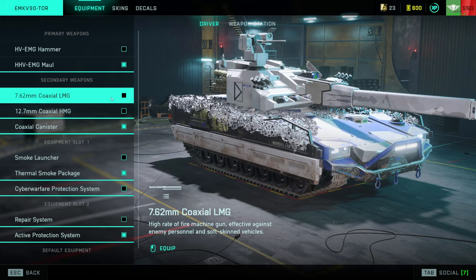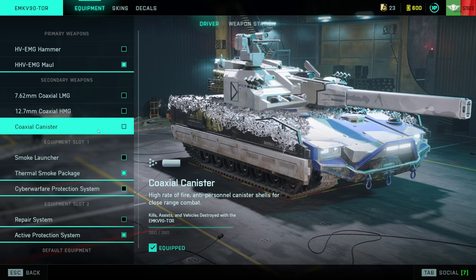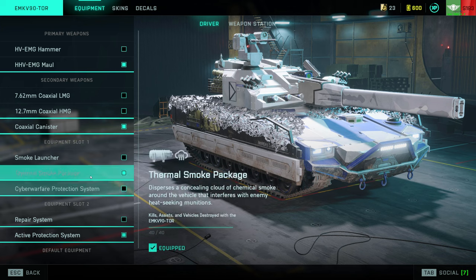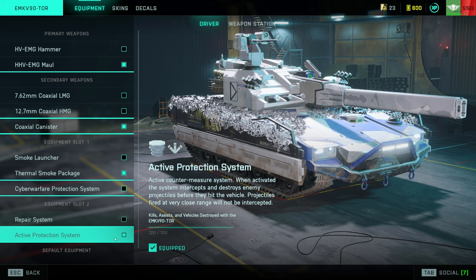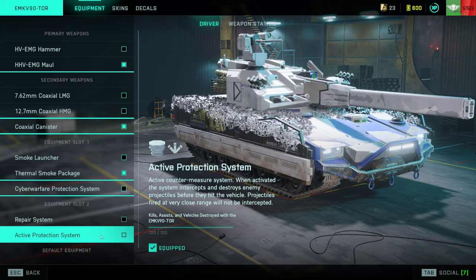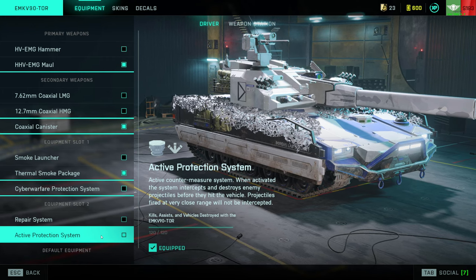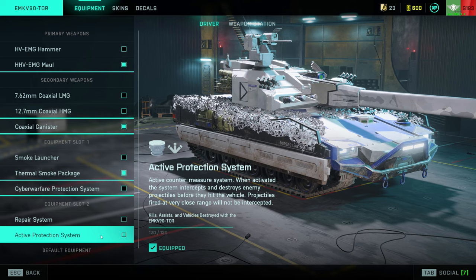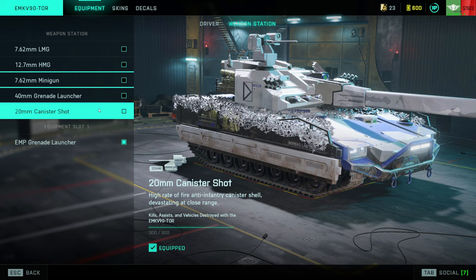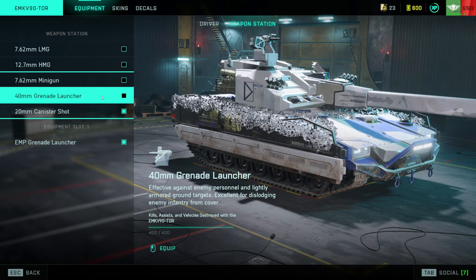On the secondary weapon front, they recently added the coaxial canister, which is kind of like a fast-firing shotgun. This thing is really powerful and very capable of one-shotting infantry, so this is what I like to use at the moment — though nothing is really wrong with using the HMG if you prefer that. Then once again, take the thermal smoke. Down here you have the repair system, but we've also got the active protection system, or APS, which basically stops any incoming projectile — anything that's going to do meaningful damage to your tank. It doesn't last very long and has a fairly lengthy cooldown, but it is incredibly powerful. I believe the only thing it doesn't stop is C5, so for that reason I prefer this over the repair system.